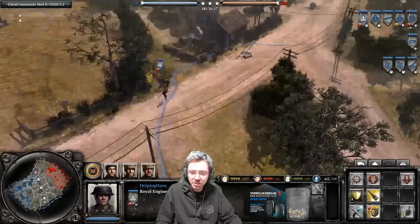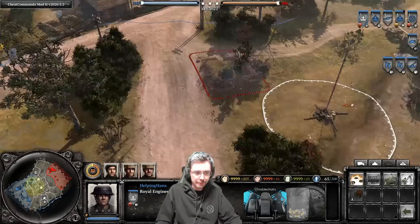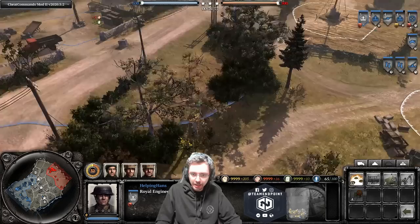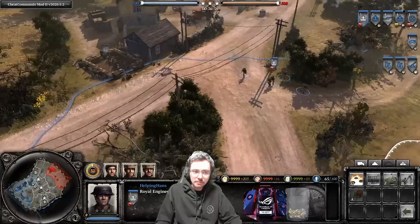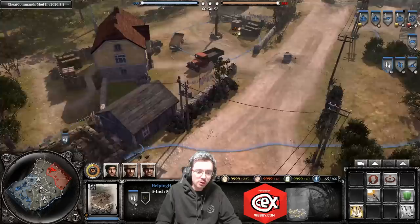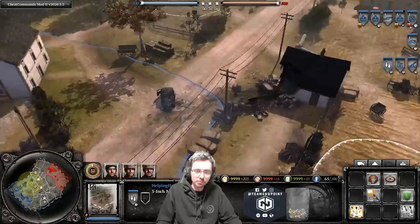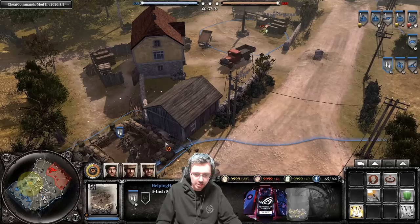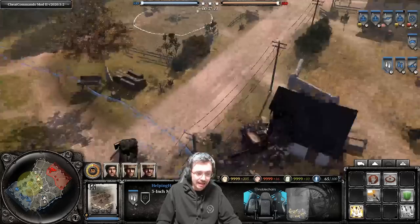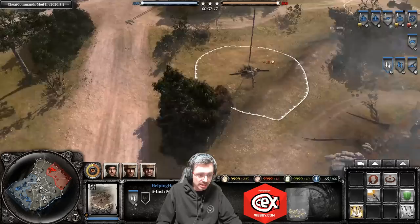Don't plant your mortar pit out in the open where it's completely exposed. Plant it behind a hedgerow — maybe here, with that hedgerow covering it, then put a Vickers machine gun covering one side, mines on the flanks — then it's fairly well protected. A mortar pit is a static thing you can't retreat, so you need units covering it nearly all the time. Don't put it too far forward. Ideally have it covering a VP and a fuel point — this position here can bombard the center VP, cover a fuel point, and covers a good portion of munitions points — basically half the map.